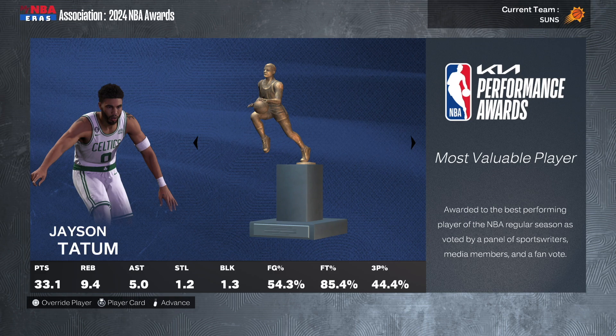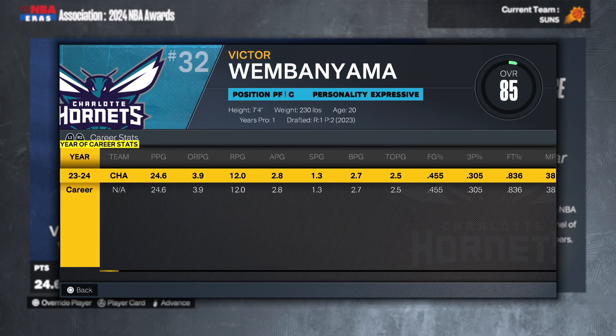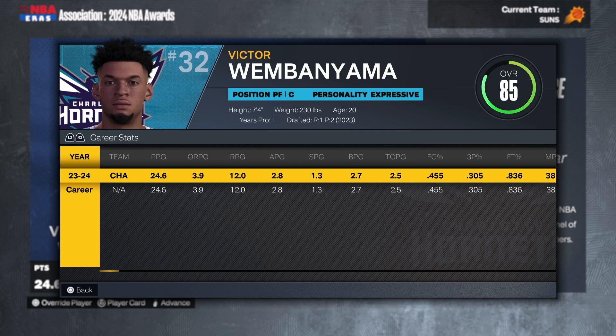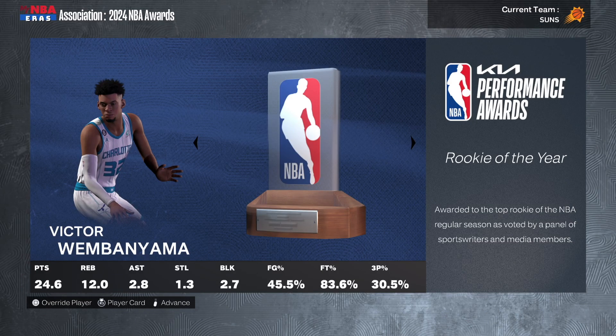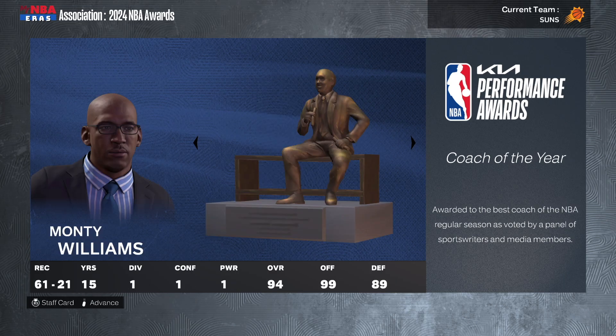We went 61 and 21 — not too bad. Jason Tatum is MVP, don't see that too often. Victor Wembanyama is Rookie of the Year on the Charlotte Hornets. Now, the real lottery order was put in off-camera, but somehow the Spurs passed on Wembanyama — it looks like they took Brandon Miller with the first overall pick instead. That's pretty insane. I'm going to override that after the season and trade Wembanyama to the Spurs for whoever they drafted.